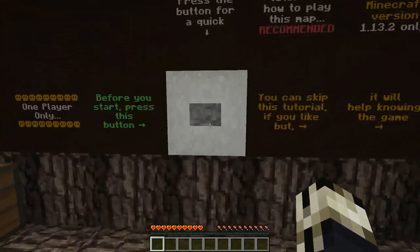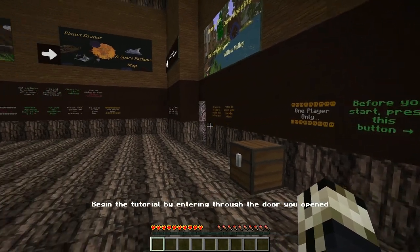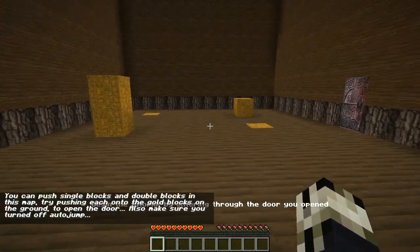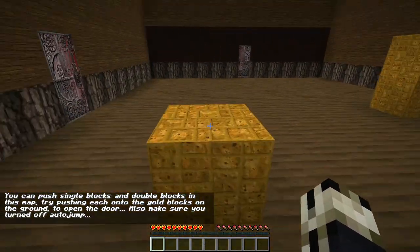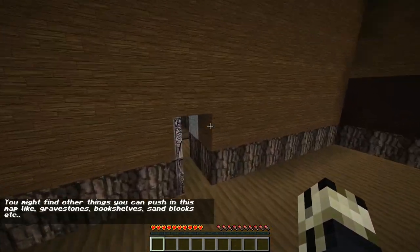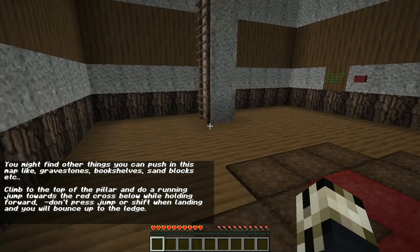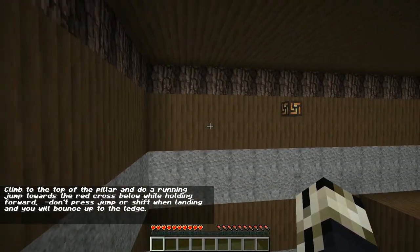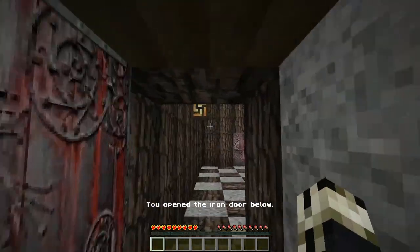But not before doing a brief tutorial — a button-click tutorial. You can push single blocks and double blocks in this map. You might find other things that you can push in the map, like gravestones, bookshelves, sandblocks, etc. Do a running drop on the red cross while holding forward. Bouncy. That's pretty easy.